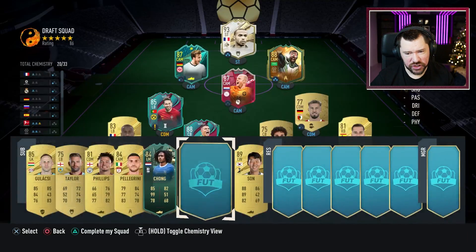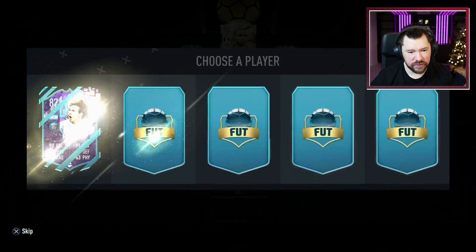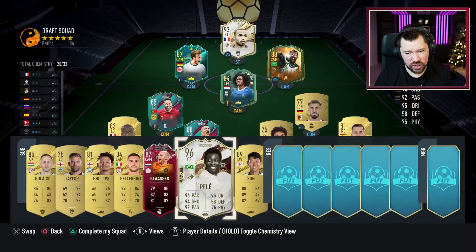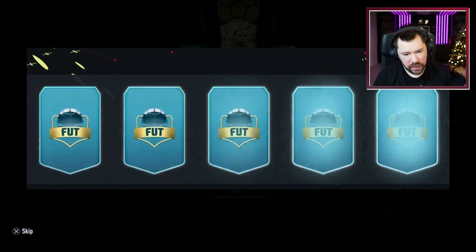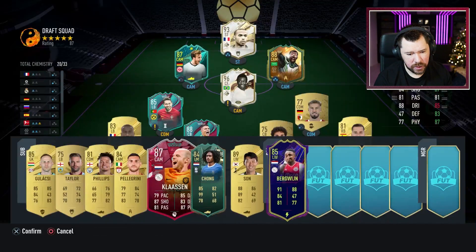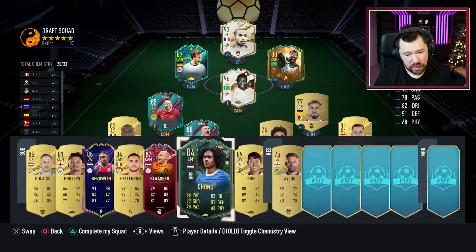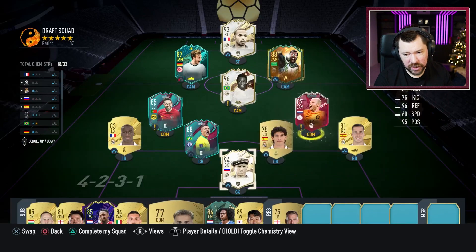I'm going to go with Chong for that 99 shooting. I'm not even going to bring him on as a sub — we'll just start him in the CAM. None of them get chemistry anyway, so what difference does it make. That's what I was looking for. It's a shame they're center forwards not CAMs, and there's no opportunity to position change them, but we will take Pelé — the king of football — in he goes. I'll take Bergwijn as a sub as well. I just need a good DM. Davy Klaassen has got really good stats — we lose some chemistry but I think he's just better.